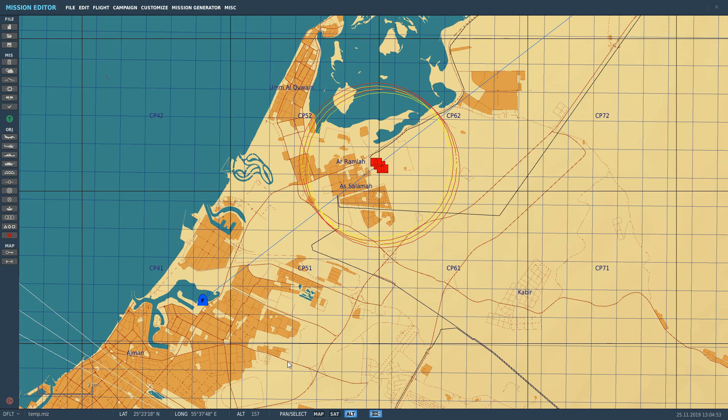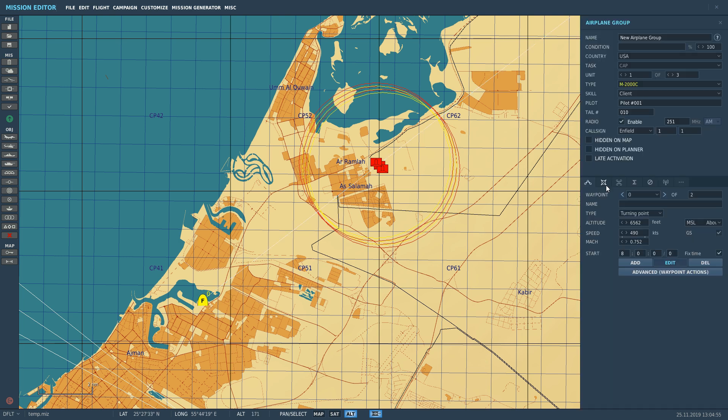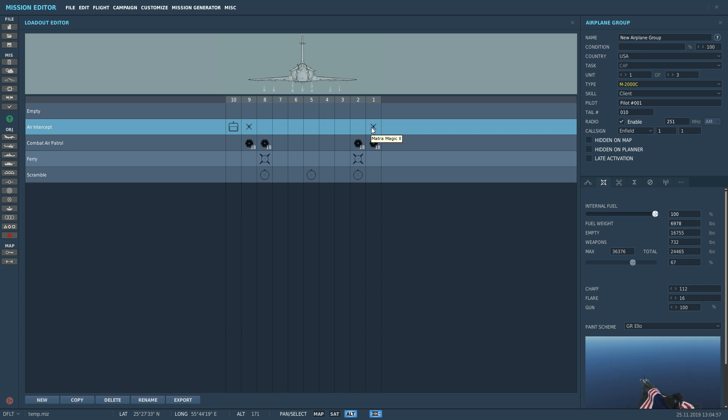The reason I'm in the mission editor here is that for the MWS to work, you must have the magics applied to the aircraft. The actual MWS is on the rear of the pylons of the magics. So if you don't have the magics on, you don't have the MWS.